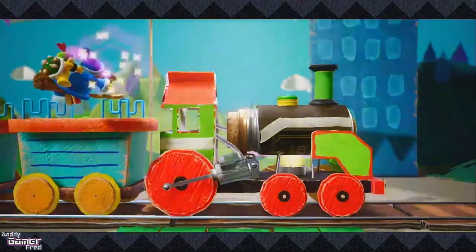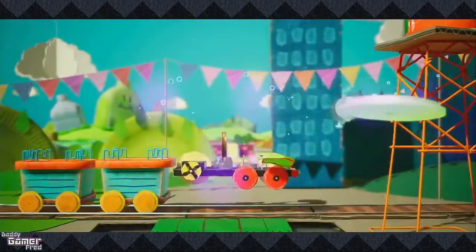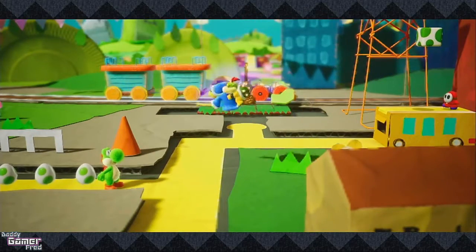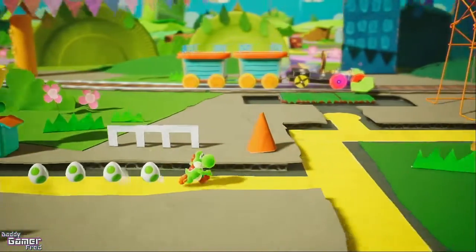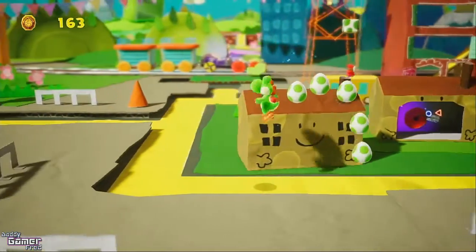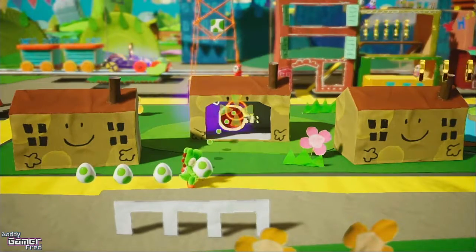Finding every secret sunflower within a level is still there, which is pretty cool. After playing the demo, is Yoshi's Crafted World on my 2019 games-to-get list? As of right now, no. $60? No. Your $60 could be well spent on a number of other titles rolling out in 2019 — Mario Maker 2, Zelda: Link's Awakening, Pokemon, Animal Crossing, or even Luigi's Mansion at this point.